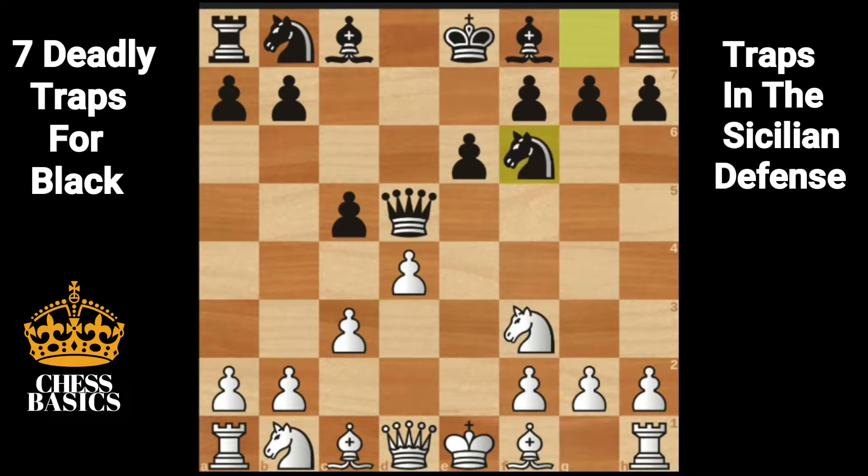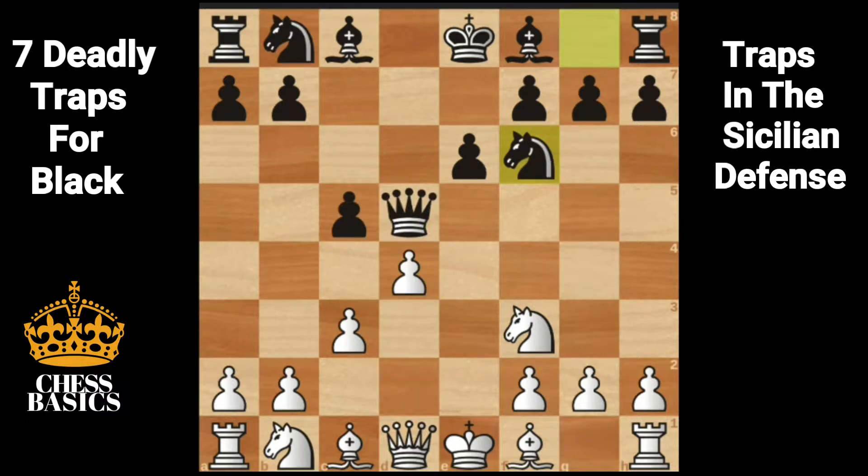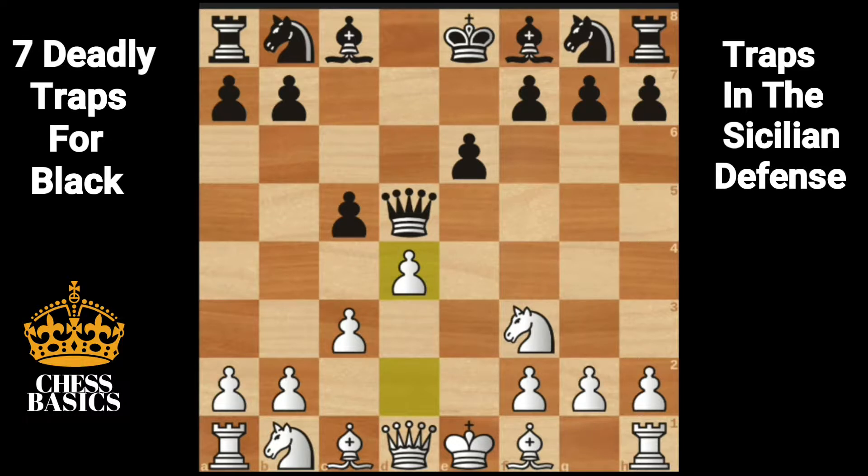Now knight f6. Why did black play knight f6? Say for example, instead of knight f6, if black had played knight c6, then if d takes on c5, the queen has to take c5. But by playing knight f6 first, if d takes on c5, then the bishop can take c5. Now if queen takes queen, knight takes queen — black will have accelerated development. That's why here instead of knight c6, knight f6 was played. Bishop d3, c4 attacking the bishop.